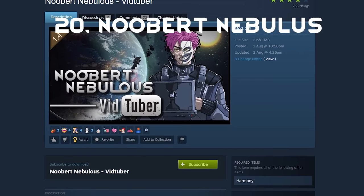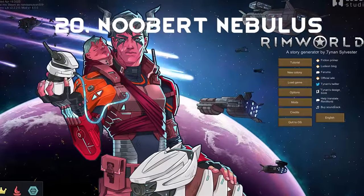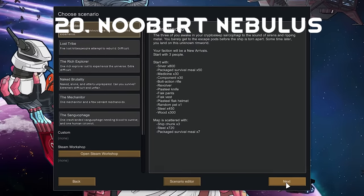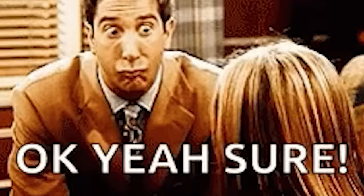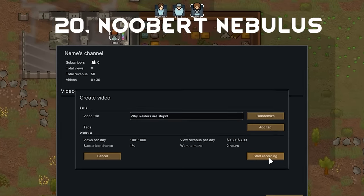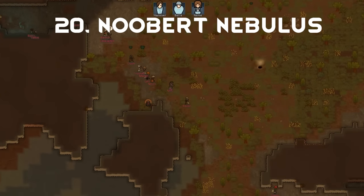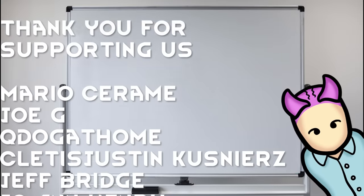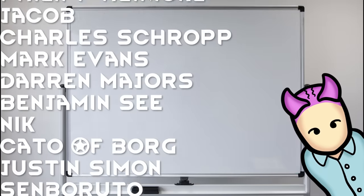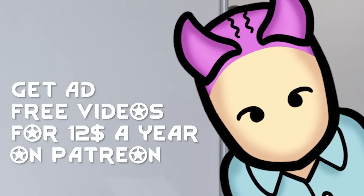Finally, we have the greatest mod released in August with zero bias whatsoever — the Nuber Nebulus mod. I have to admit it is kind of cheating to include a mod that I commissioned, but I had to include it on the list. A new storyteller, new mechanics, and ways to make money, all done by the wonderful work of Oscar and his team. That's 20 mods all made by talented people, and it is good to keep seeing new mods being put out. If this video does well, we will do more follow-ups. As always, I'd like to thank all the wonderful patrons and YouTube members that make content like this possible — we literally could not do it without you. Thank you guys a bunch. I'll see you in the next one.